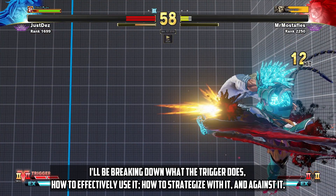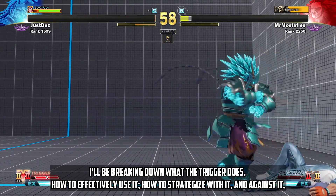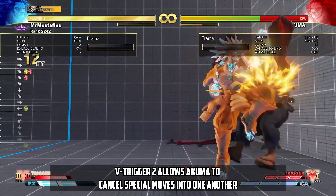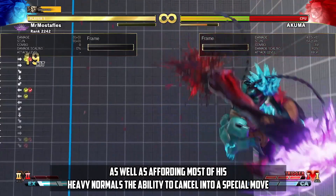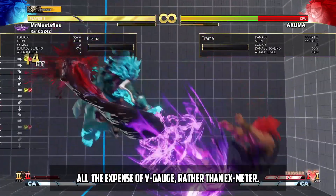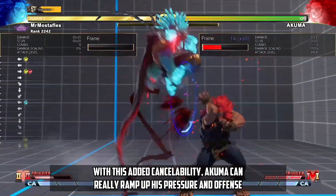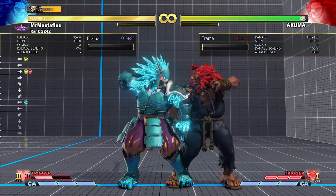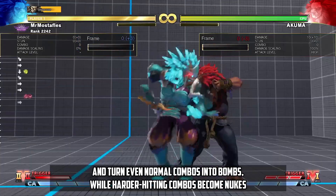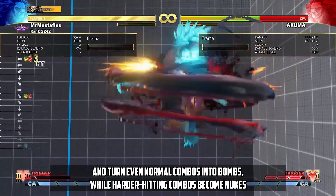I'll be breaking down what the trigger does and how to effectively use it, how to strategize with it and against it. V-Trigger 2 allows Akuma to cancel special moves into one another, as well as affording most of his heavy normals the ability to cancel into a special move, all at the expense of V-Gauge rather than EX meter. With this added cancel ability, Akuma can really ramp up his pressure on offense, significantly magnify the damage and advantage from hit confirms, and turn even normal combos into bombs, while harder hitting combos become nukes.